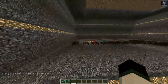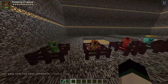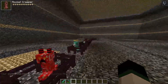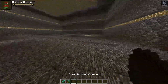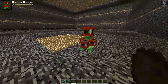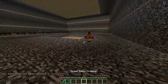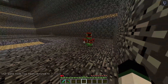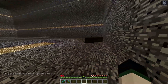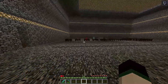The next one we have is the Bombing Creeper. All these guys can come in their baby forms when they spawn in — this guy can spawn as a baby, that guy can spawn as a baby, and so on. If we spawn him in here, you can see he's just like a creeper with a bunch of TNT hanging off of him. He goes up first, and then he drops like a mass of TNT. That TNT will 100% kill you.